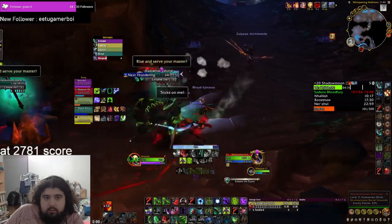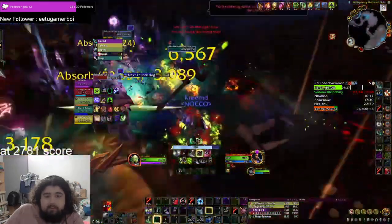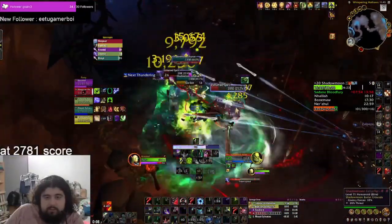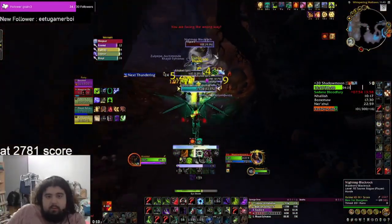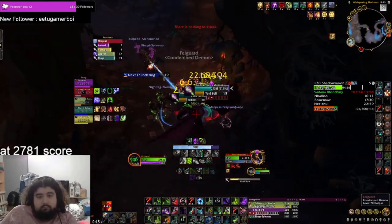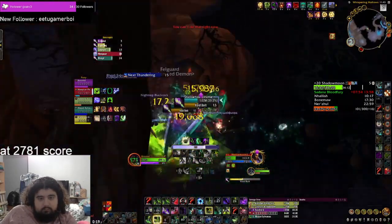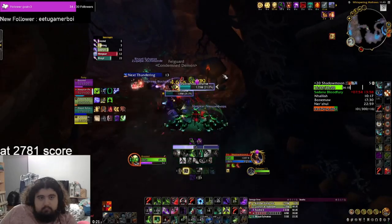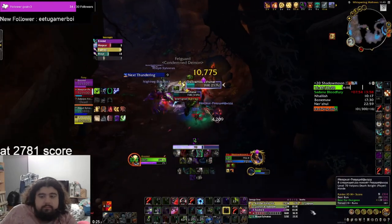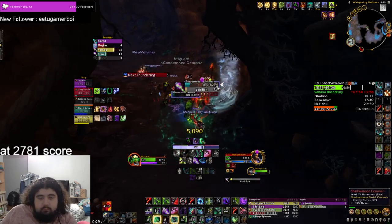Exhumers raise two mobs from the closest two graves. These mobs have a purgeable shield and low HP, so just purge that. You have to CC or interrupt Ner'zhul hierarchies because they will one-shot you if they cast. You can save your stuns for the grave mob and just interrupt the Exhumer. If you pull two Exhumers on top of each other, they will try to make the same two graves spawn, which means only two mobs spawn total.